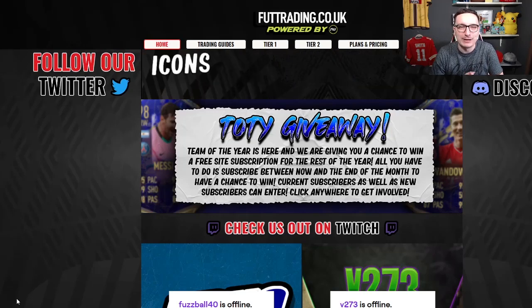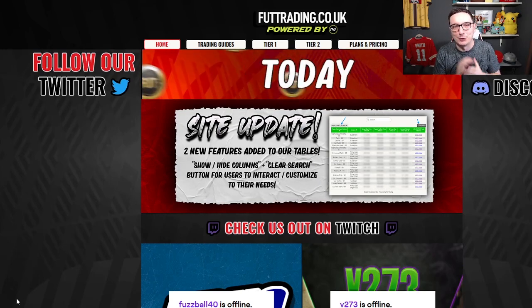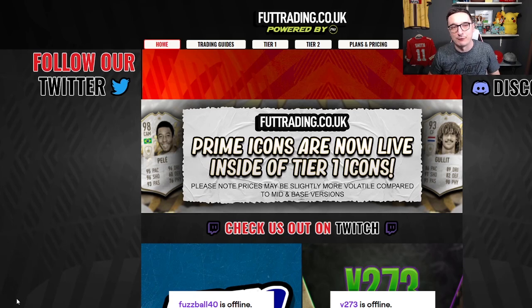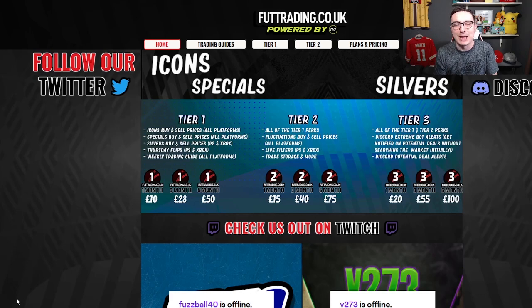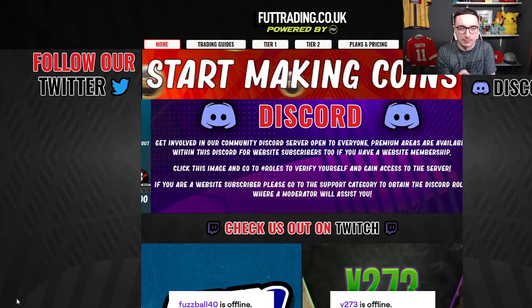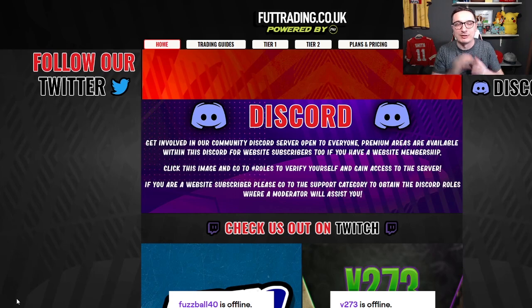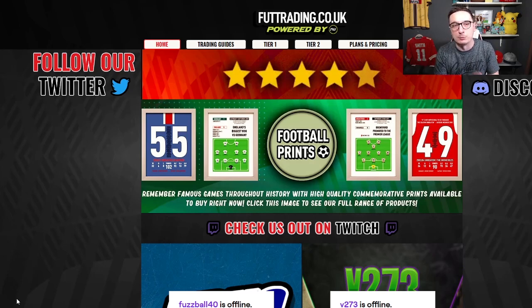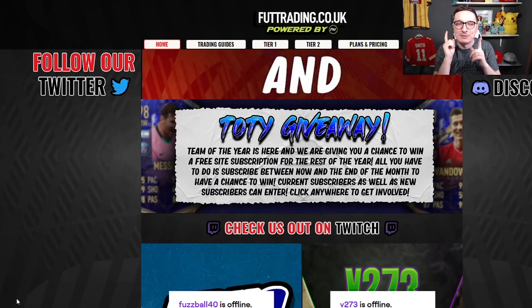Yet again, it is giveaway time over at foottrading.co.uk. If you subscribe within the next week, one of you guys will win the rest of FIFA 22 absolutely free. Whatever tier you subscribe with — one, two, or three — one of you guys will win the rest of this game for free, worth up to over £100 in subscription. Tier one gets you buying and selling prices for icons, specials, fodders, and the handwritten weekly trading guide and club stock guide. Tier two adds live sniping filters and our fluctuations area targeting the whole market 24 hours a day. Tier three adds a Discord bot that direct pings you the best deals on the market. That's the giveaway.